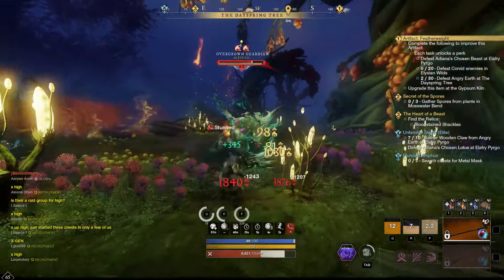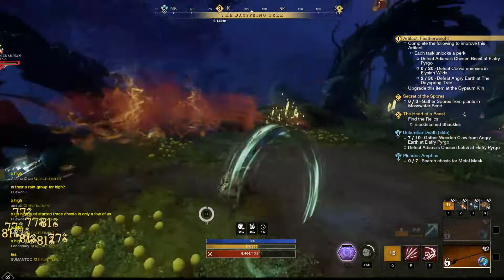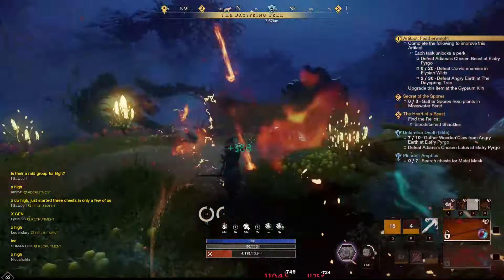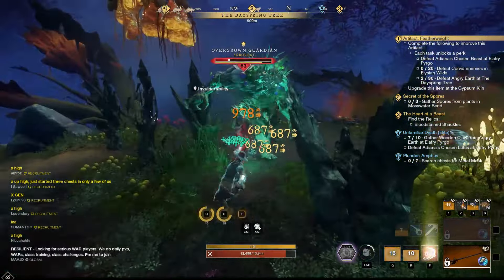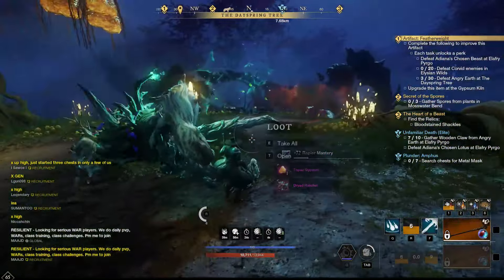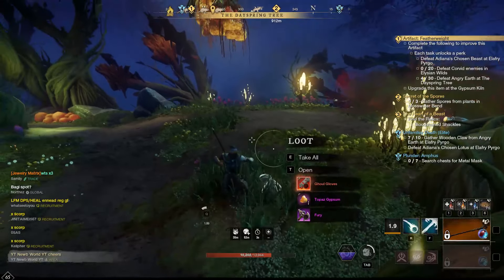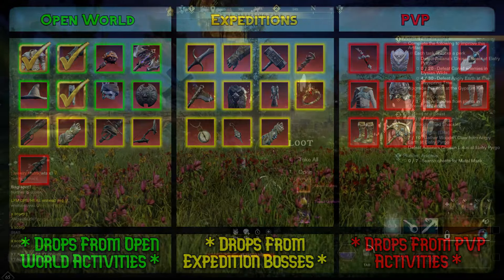Once I got over to the Dayspring tree in the Elysian Wilds, I set up for the grind ahead. The Guardian also drops a full set of Tanglevine gear, so I was hoping for a couple of pieces during the grind. I put a movie on the second monitor, got myself a drink, and mentally prepared for the process. To my surprise, within two kills — which took me only four minutes in total — the Ghoul Gloves dropped. I still stuck around for a couple more minutes to finish off the 30 kills in the area to unlock the perk on my Featherweight chestpiece.